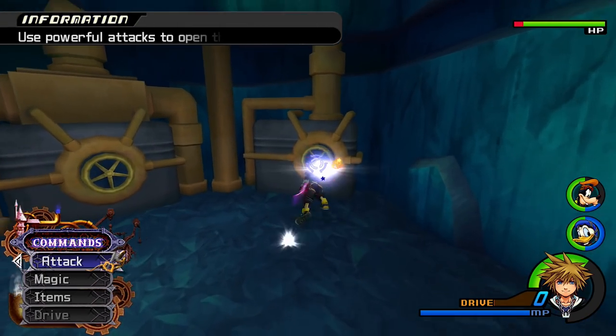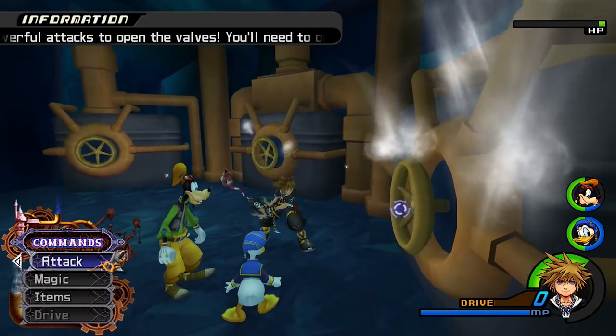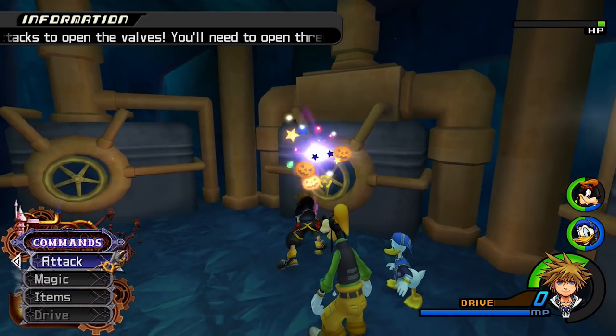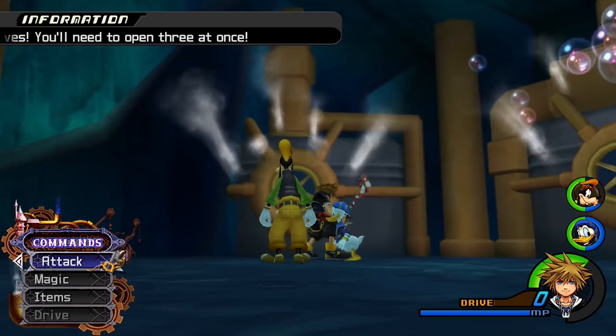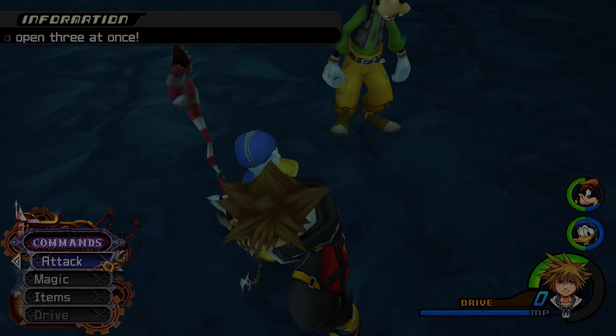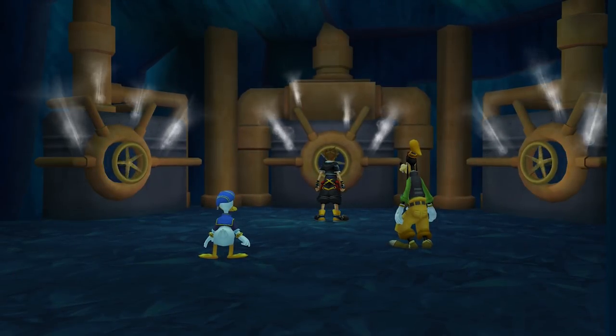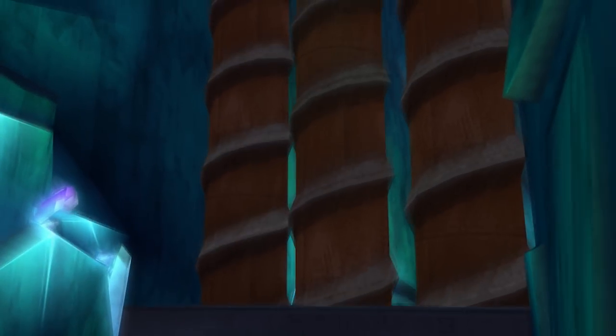Now what you want to do is burn this valve down to zero, come over to this one, attack it and get it to zero, then come over here and attack this one too. You want all three to be at low health at the same time — there we go. This will activate the machinery above, so now we can go and explore that area.